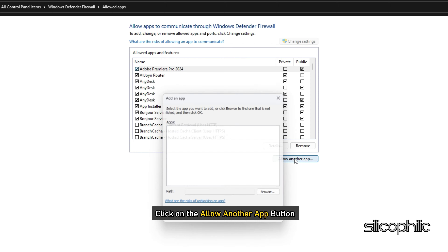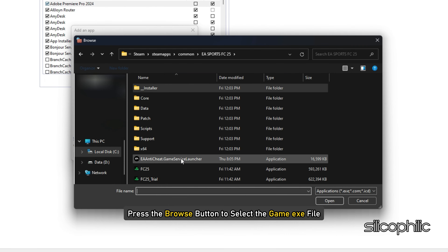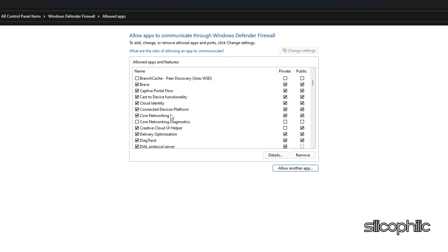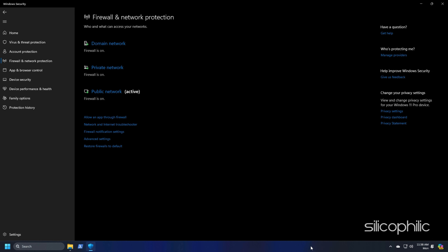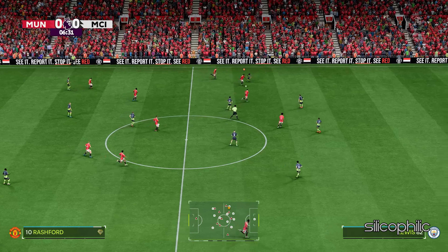Press the Change Settings button, then click on 'Allow another app' and press the Browse button to select the game .exe file. Click Open and then Add. You will now see the game under the list of allowed apps. Enable the checkbox for the game on both public and private networks, then press OK to save changes. Relaunch the game and check if it is loading properly.